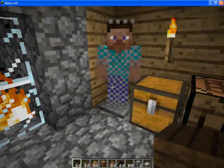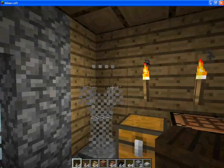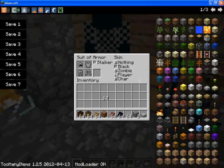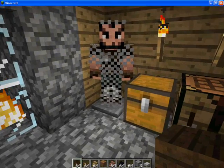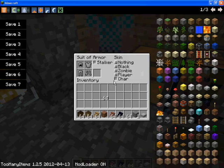With the armor stand mod, you can either have nothing inside it, or you can have a black figure inside that shows off all the colors and your armor much better. You can also have a zombie or a player, which uses your skin.